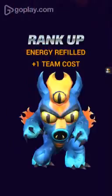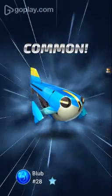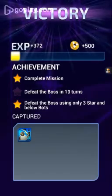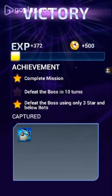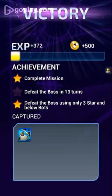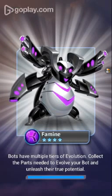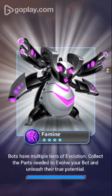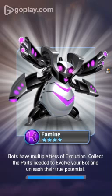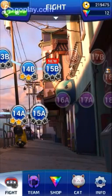We leveled up, which refills our energy. I got Blub — it's a blue bot, number 28. So I completed the mission. I did not defeat the boss in 10 turns, but I defeated the boss using only 3-star and below bots, and I got 500 coins. Famine's a purple bot, level 4 — it's a 4-star. It says bots have multiple tiers of evolution; collect the parts needed to evolve your bot.